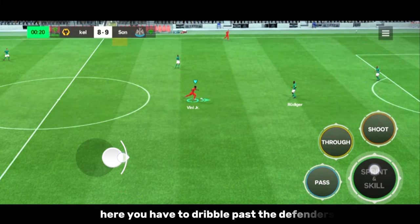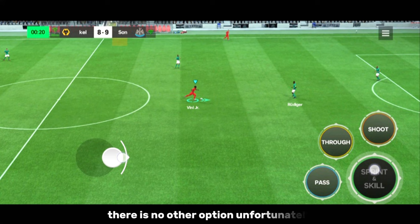Here you have to dribble past the defenders — there is no other option, unfortunately. Again, lane change is the best option.